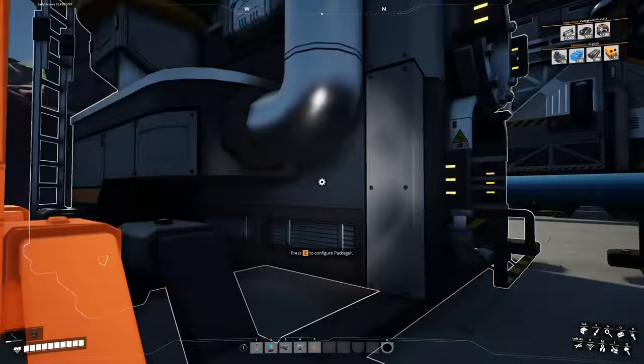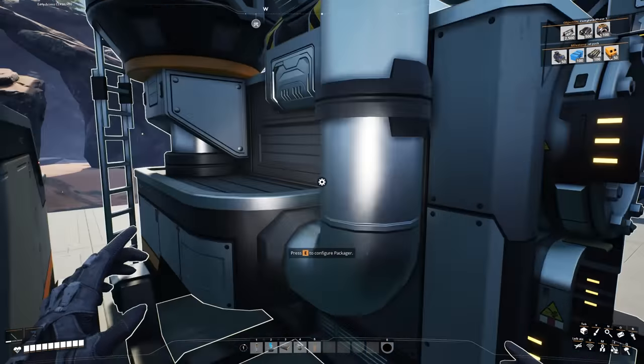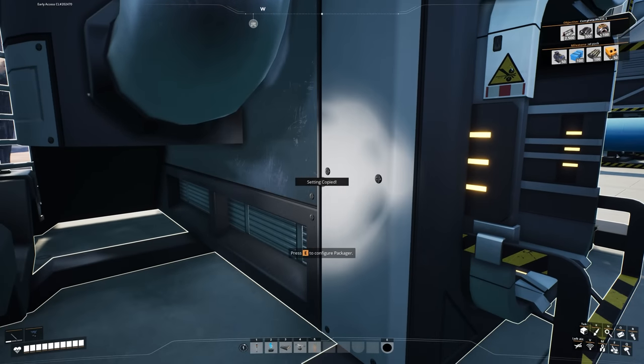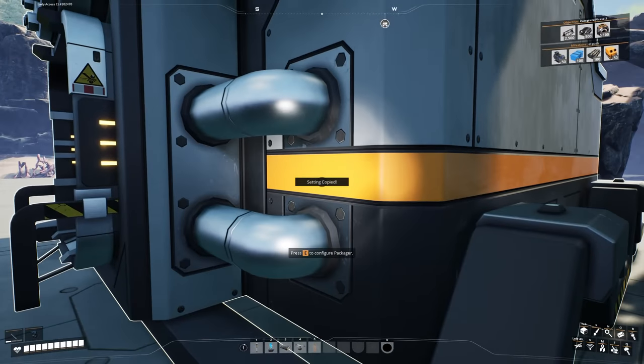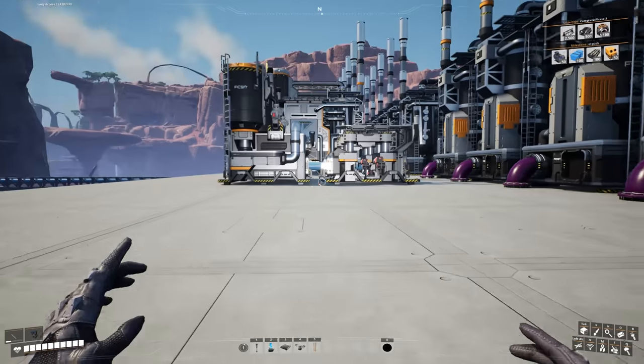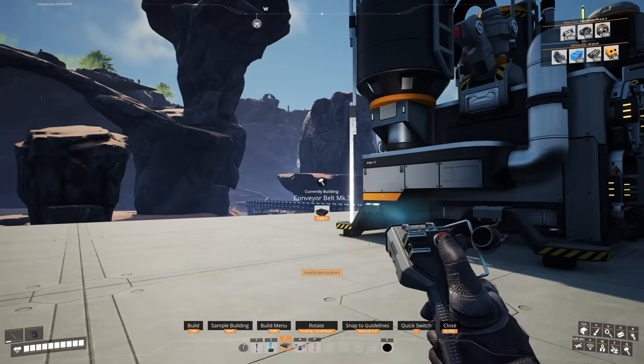We've got another packager set up just like this, making sure it's overclocked. I'll just copy-paste the settings. I know before someone comments — I don't need to go into the machine to press Control C, I can do it from here. Some of you keep forgetting: I am quite a nerd at this game.